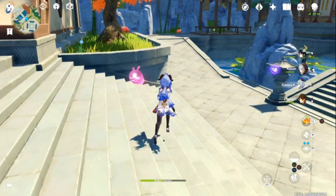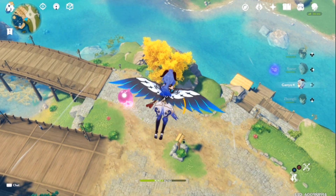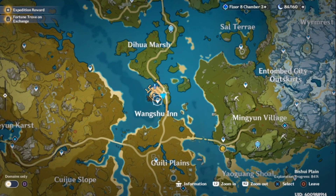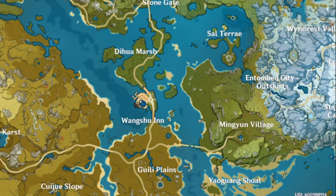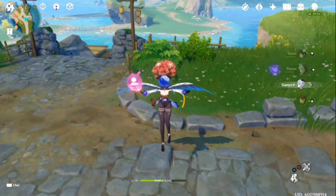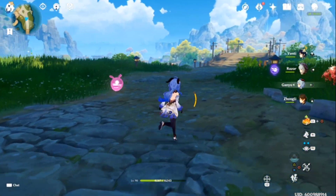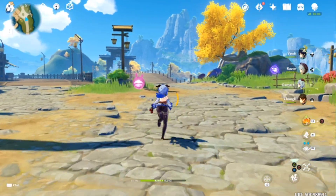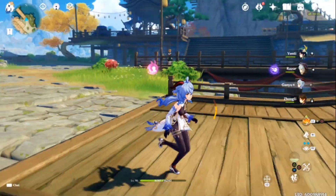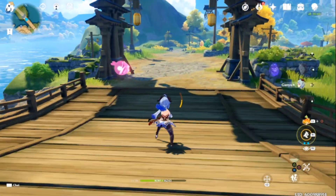Let's take a look at that other spot where you can farm those Silk Flowers as well. The next location is going to be next to the Wangshu Inn. You'll be able to teleport there, jump down, and right in this area are plenty of Silk Flowers to farm and gather. You can gather them there as well as over here, and if you cross this bridge there are some more on this side as well. All over the Wangshu Inn area are going to be fantastic places to farm the Silk Flower.